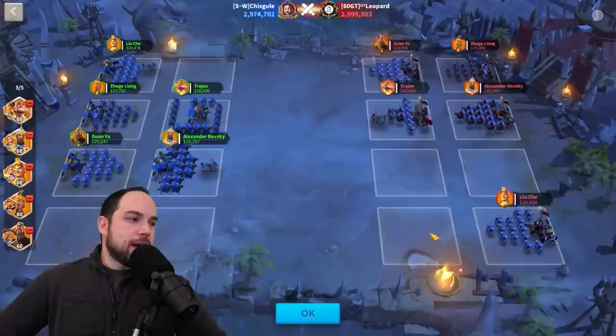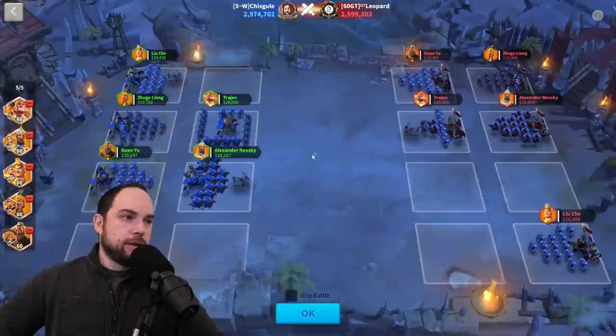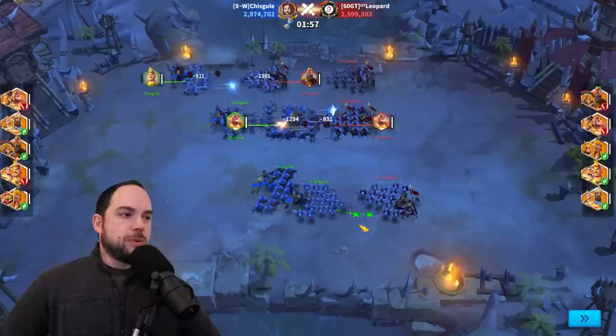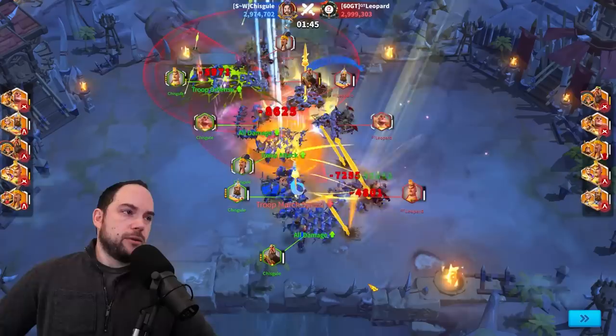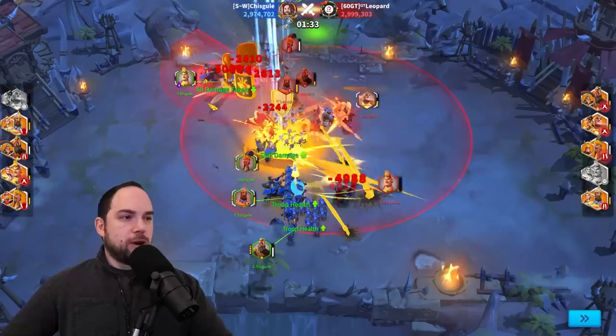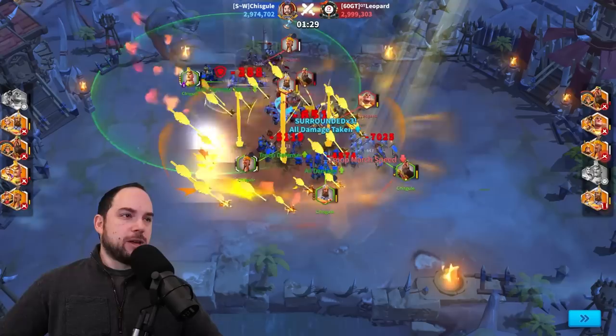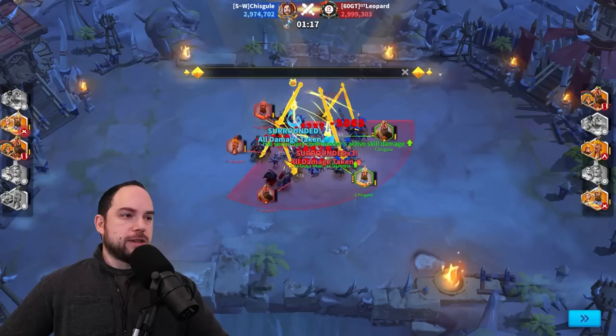Running this attack: his Liu Che is going to run up, but I might get him with my Zuge Liang AoE. I expect my Trajan to die first and it to snowball. His Liu Che is going to be insanely tanky. We swing in on Leopard — and because he didn't anchor, he's going to get AoE onto my Zuge Liang. My Trajan is already melting — it's just dead. He's got better damage with Nevsky-Joan just shredding. My off lane is doing great but I don't think it offsets getting wrecked over here. He also has Herman Prime, which is just better.